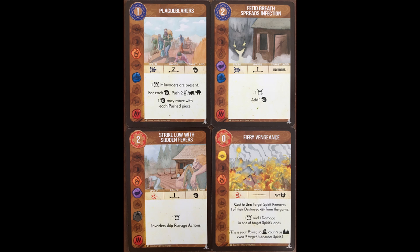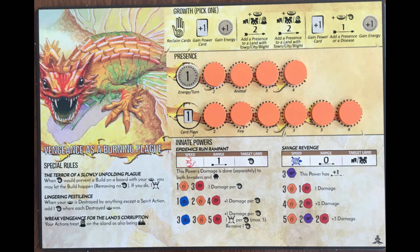When playing this spirit, a lot of your decisions will be influenced by the starting board state — which lands Ravage, which lands start with your presence, and which lands start with the disease token.